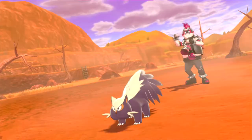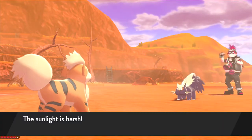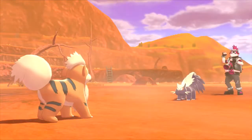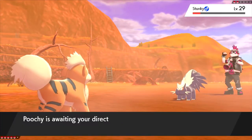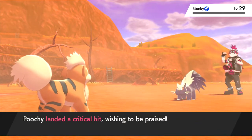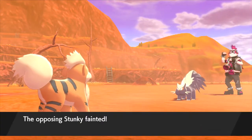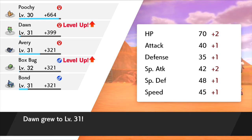So we get to battle the Team Yell grunt. Stunky, huh? And Poochie's out front, so this will be interesting. We have harsh sunlight, so let's go with Fire Fang. Not bad at all, and a flinch — very nice. We can finish it off with a Flame Wheel. Critical hit! Not bad for an Aftermath effect. Alright, level 31 for Dawn and 32 for Foxbug!